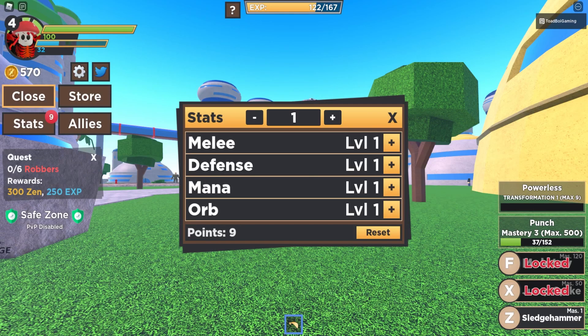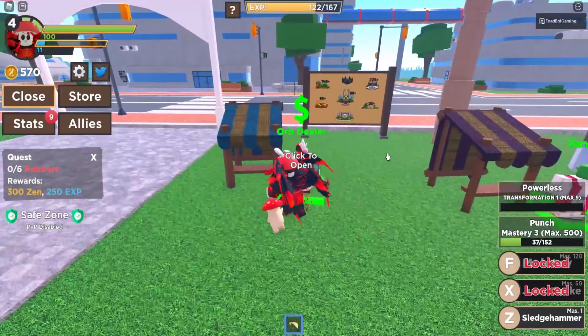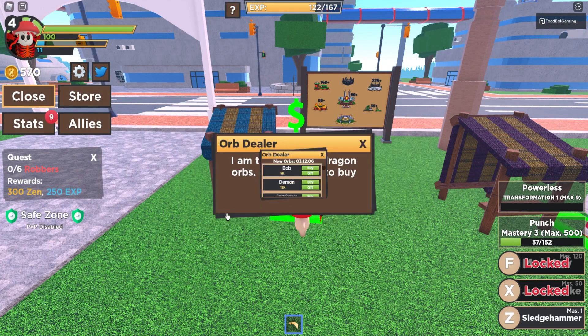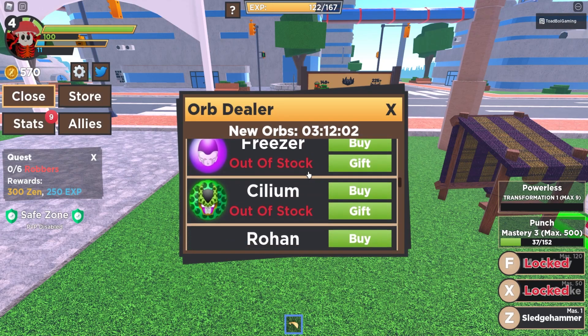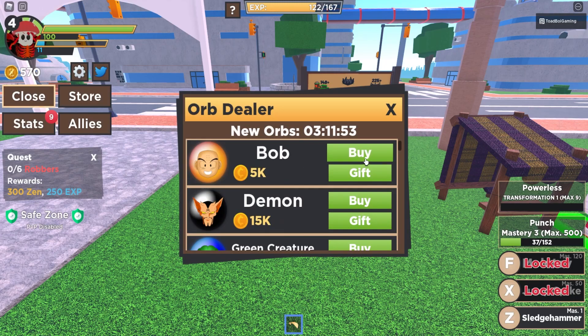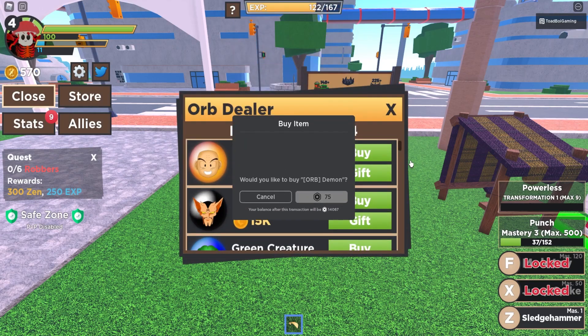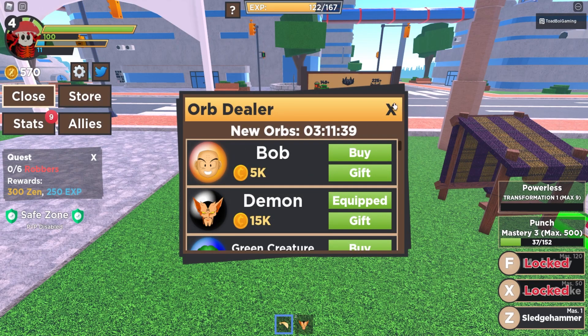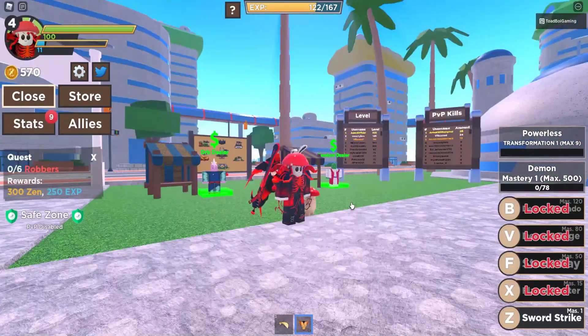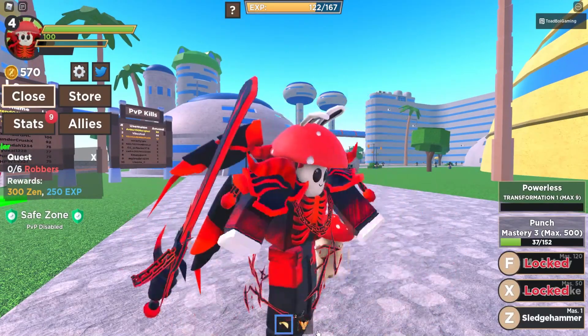Stats: Melee, Defense, Mana, and Ords. Apparently, Ords will spawn every hour and despawn fairly quickly. You can buy Ords that are in stock from the Ord Dealer in North City. The Ord Dealer says: 'I am the dealer of Ords. Do you want to buy Dragon Ords?' These Ords look so cool — Jiren, Rage, Angel. I do want to buy one. I'm buying the Dealin Ord for 75 Robux. I don't even know what these Ords do but I'm buying one anyway. So with the Ord, you get the player's abilities, which is pretty cool.